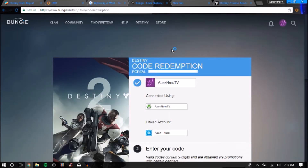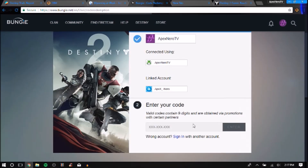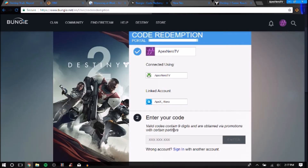Let's get this going. OK, the laptop is going super slow. The full code is XFV-KHP — I don't know if you need the dashes — and 97. So we're going to go ahead and hit Enter.